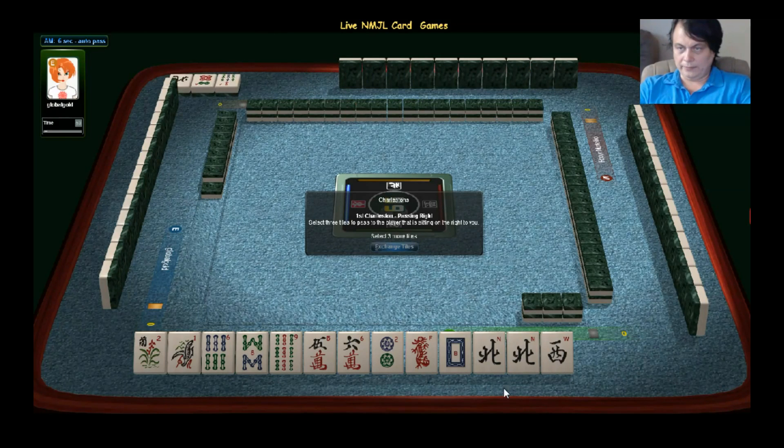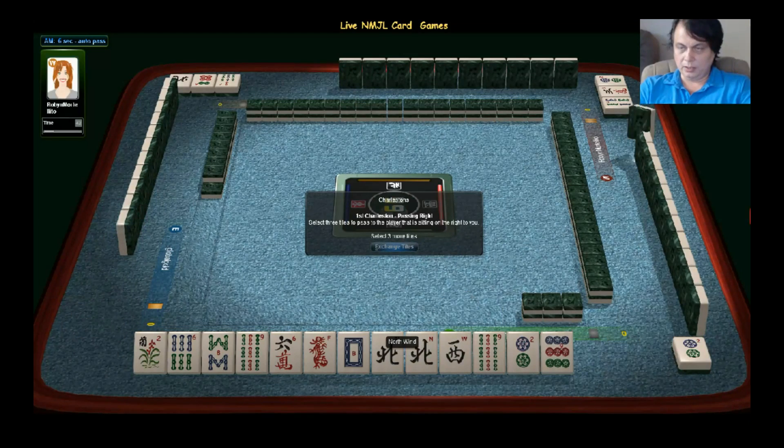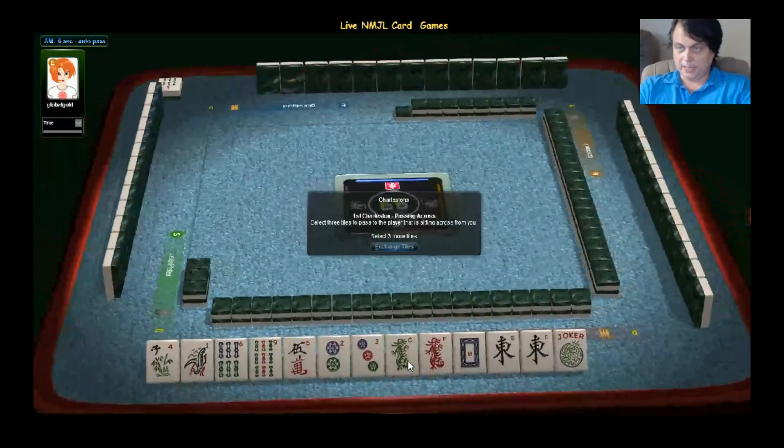We have north and west — doesn't really go together. But there is a soap tile. A six, a two, and one. So that would give me inspiration to go for 2016.